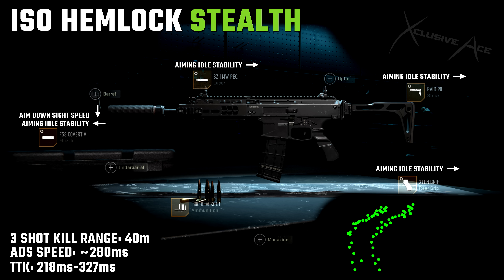With this, aside from the .300 Blackout rounds, we're using the 1mW PEC laser, the RAID-90 stock, the X10 grip, and for our suppressor we're using the Covert 5 muzzle. Unlike the suppressor in the PDSW build, this one doesn't hurt our damage range at all, and it only harms aim down sight speed by 34 milliseconds, which is very reasonable. One big thing to note: I had to tune a lot for aiming idle stability, because without this tuning it was really all over the place, and this really stabilizes things nicely.